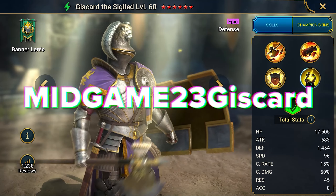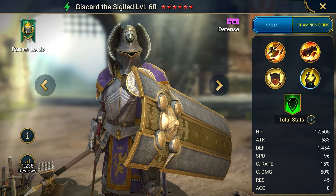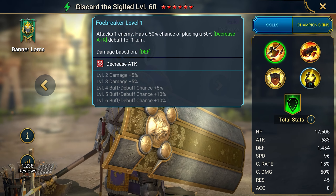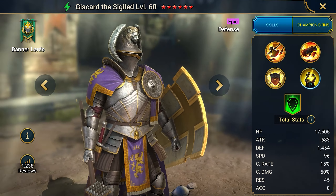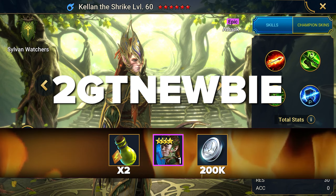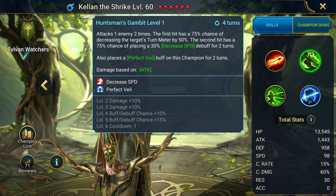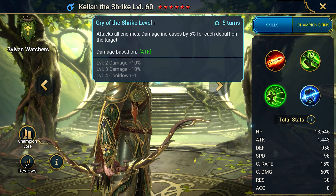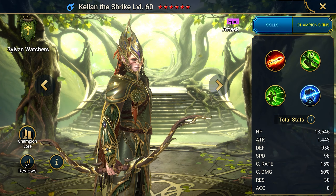Mid-game 23 Giscard — gives the rare champion Giscard the Seagal and silver. In his arsenal: offense debuff, defense debuff, and taunt. If you want an excellent debuffer with good defense, take the code. 2GT Newbie gives Kellen the Shrike. The benefit of this champion is that he applies the Veil buff to himself and deals increased damage when hidden from enemy sight — a very unusual and useful champion.